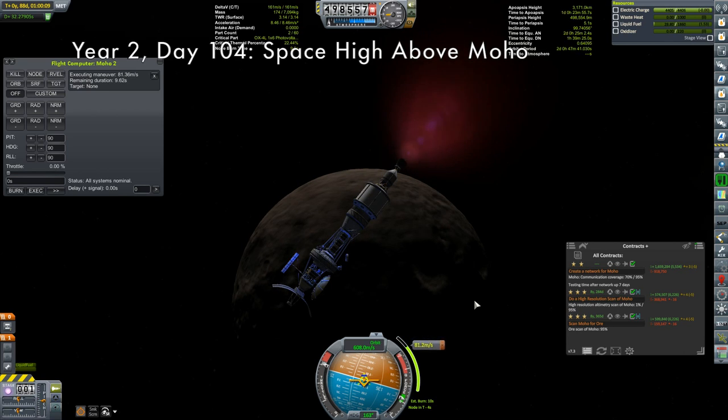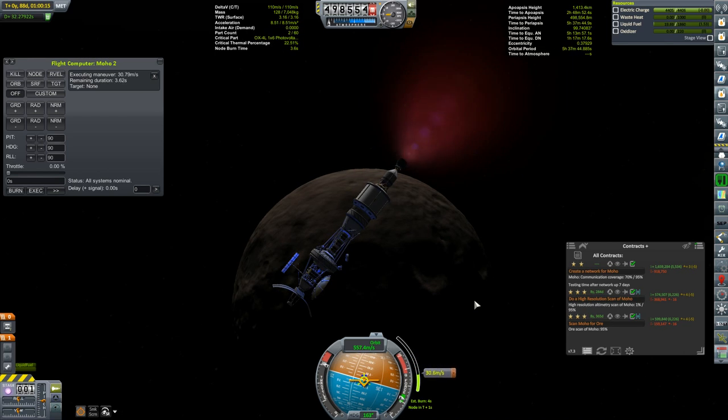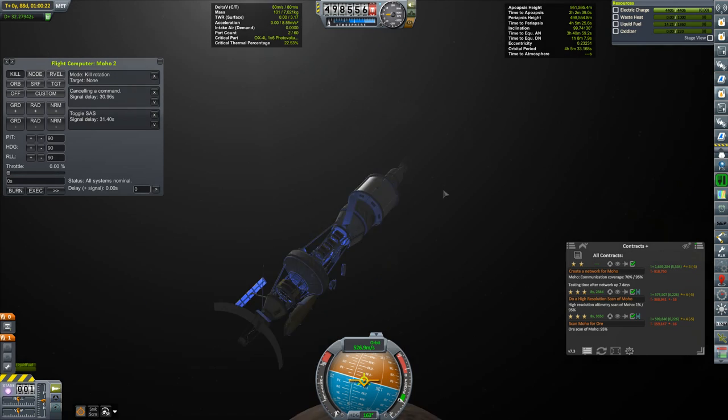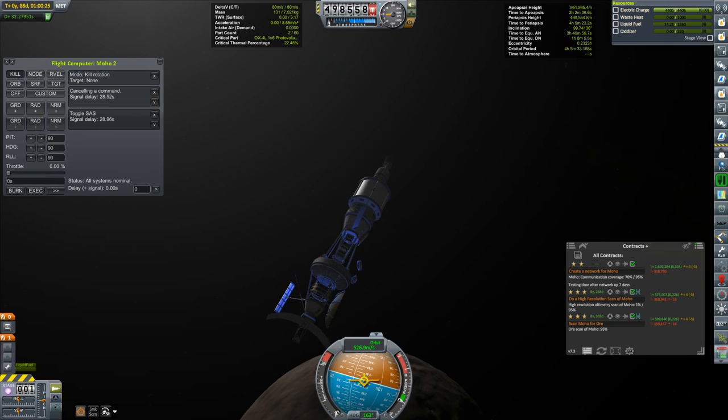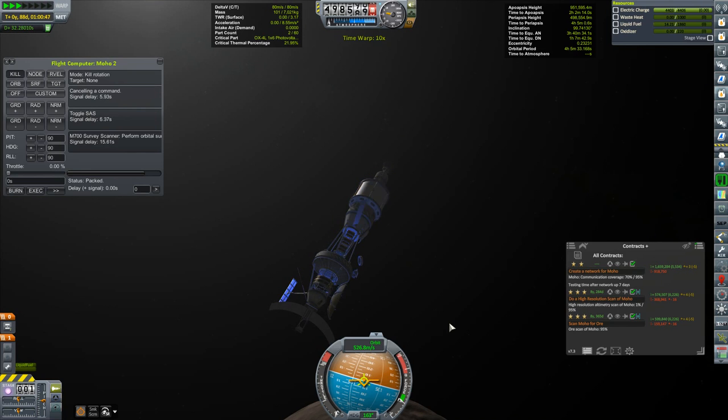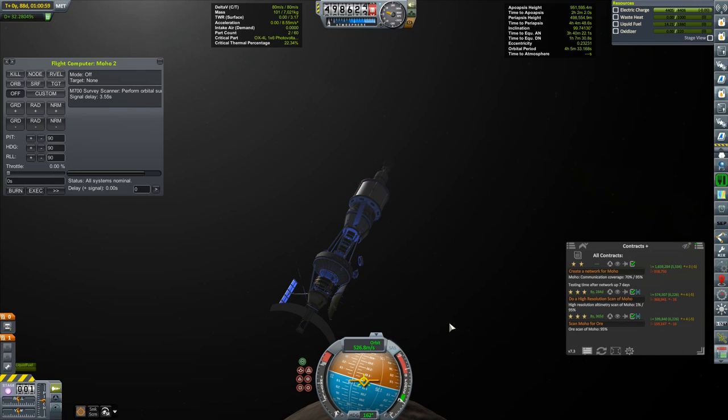This here is the Moho 2, which you saw me insert into orbit about Moho last episode. I'm just tweaking the orbit a bit — trying to get something like 500 by 950 kilometers. I can probably do one of the contracts here. Let's do an orbital survey. We've got a 32-second light delay so we can just time warp that away.